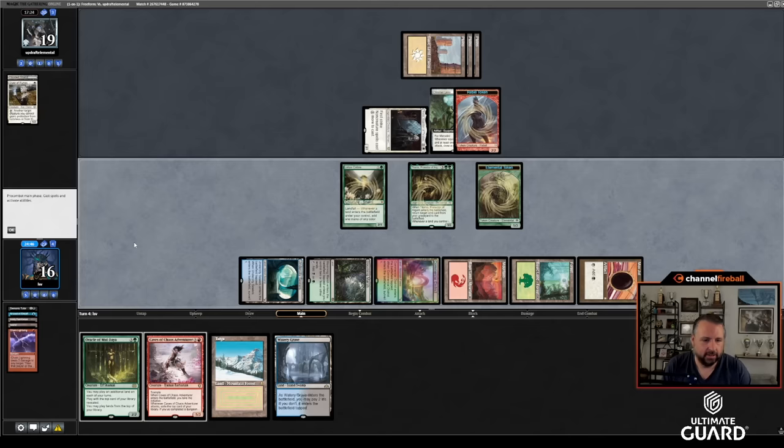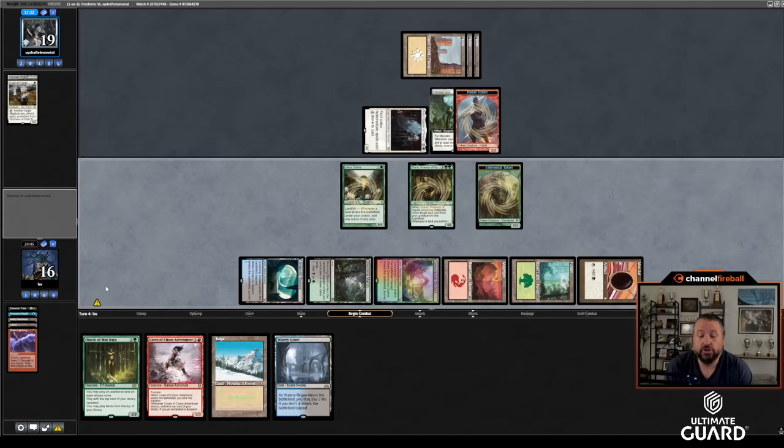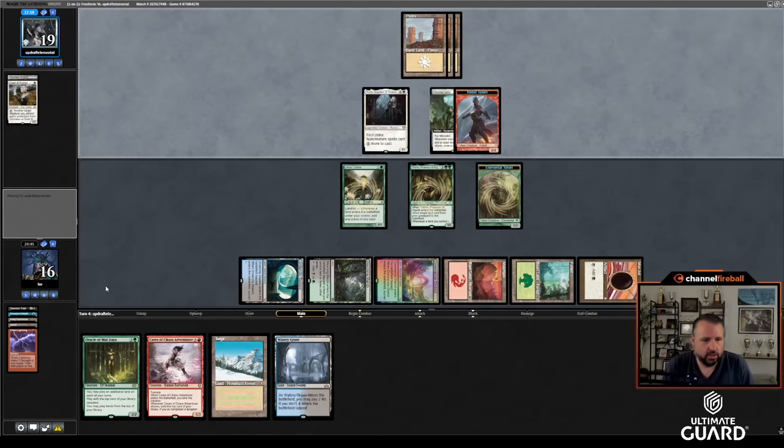There are some powerful plays Updraft could make — Pyrokinesis is pretty strong still. But next turn I can go Caves of Chaos Adventure and Oracle. I can play Oracle first even. Which one do I want to play first? Here's the thing: if I play Oracle and my top card is something awesome, I can choose not to play Caves of Chaos Adventure — but I pretty much have to play it anyway. So I'd rather go Caves of Chaos Adventure, then play Oracle. The reason: by playing Oracle it makes it so my top card is very unlikely to be a land on my next draw step.